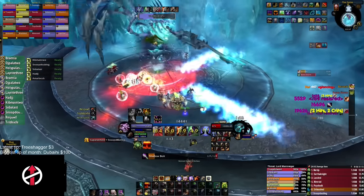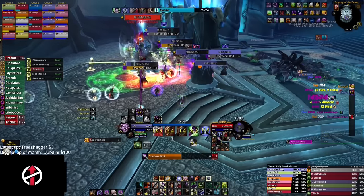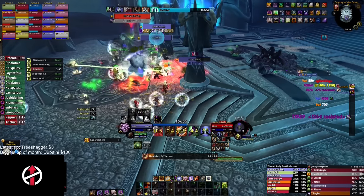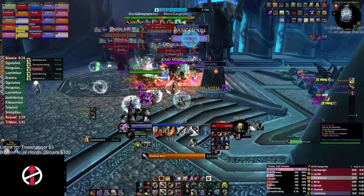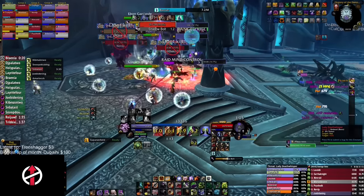And that's about it for Marrowgar. Lady Deathwhisper has two phases. Phase 2 begins once you've done enough damage to break her mana barrier. Five seconds into the pull, and after that every 45 seconds, the boss will spawn six adds — three on each side of the room.